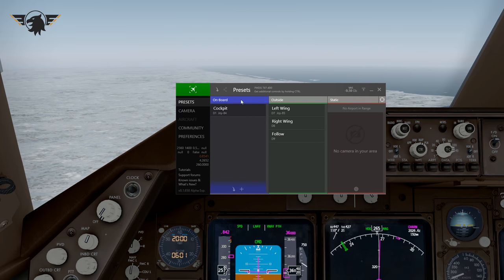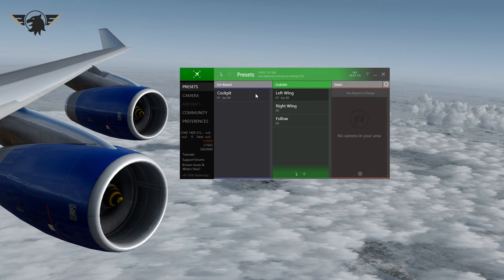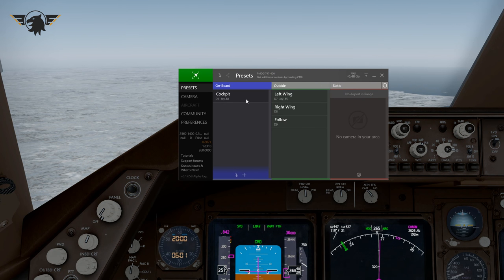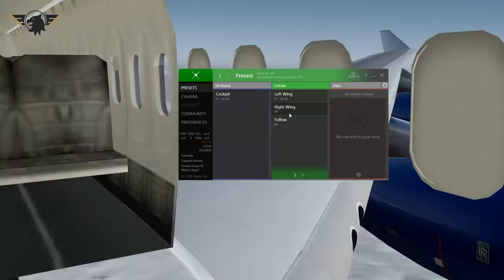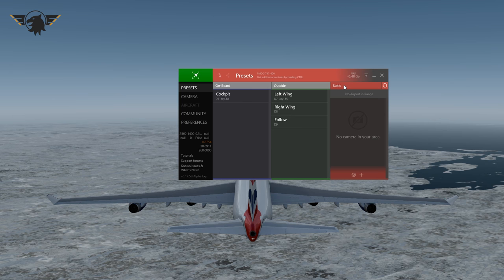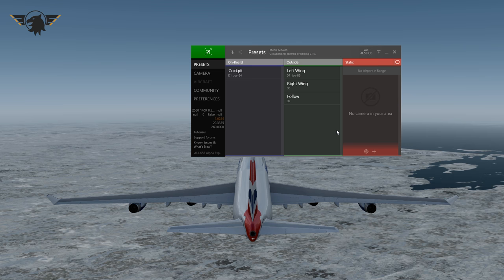Moving on to the presets page, you have three different columns. Anything inside the cockpit — on board the aircraft — goes in the first column. Anything outside, like the left wing, right wing, or follow camera, goes in the outside column. Then there's a static column, which I haven't set up yet, but clicking it puts you behind the aircraft in a static position — and there's a cool feature with that which I'll show you later.